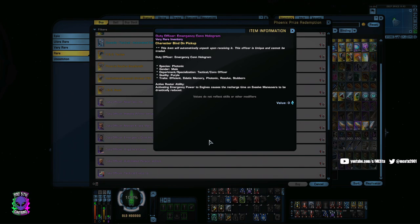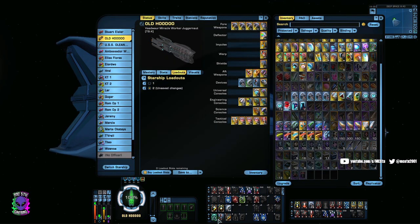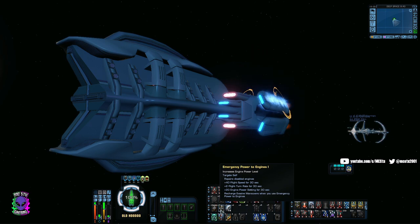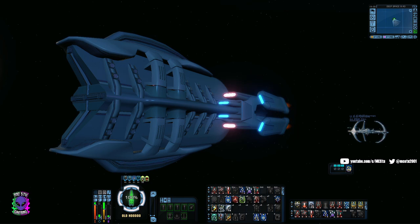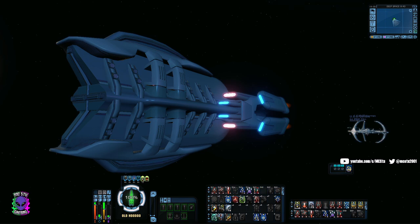So basically you use Emergency Power to Engines — I said weapons, I was thinking ahead — and it runs for the eight or nine seconds it does. I find I have to wait a couple of seconds. I'm waiting, then I go Emergency Power to Engines, and boom — Evasive Maneuvers is recharged and ready to use again. It shares a cooldown with Emergency Power to Weapons, so you'll need to pay attention to that when you need this ability up.